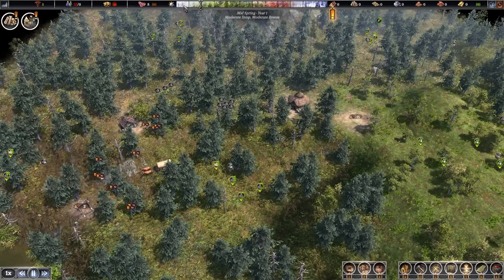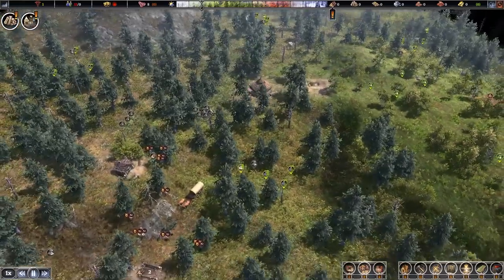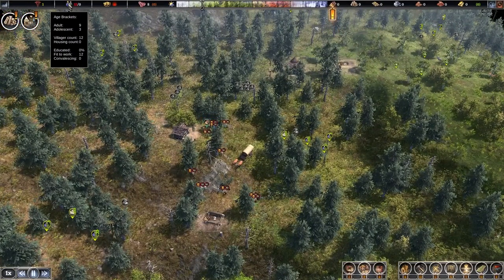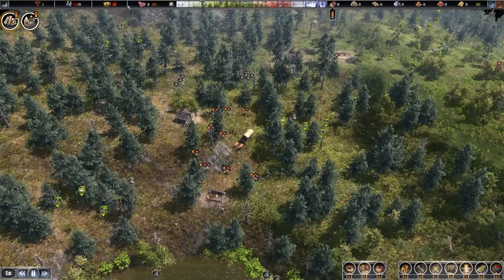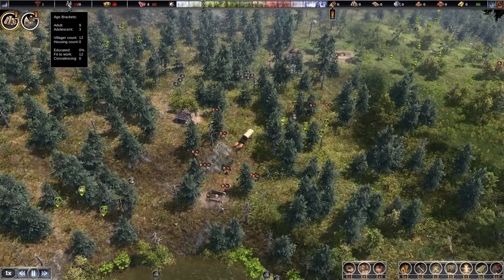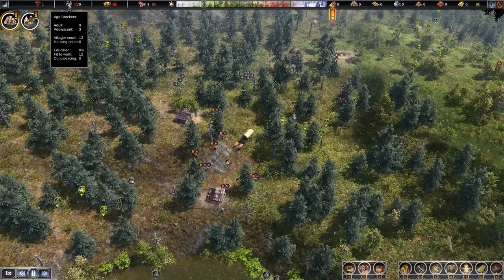Time is ticking on — each one of these blocks represents a month. We're in late winter going into early spring, summer, autumn, and then into early and mid-winter. We've currently got 12 villagers, which is going to be reduced to 11 sooner rather than later. We've got our health report — one person has rabies. They are sick; there's really nothing we can do. The age brackets show adults and adolescents, but there are other brackets such as seniors and infants.